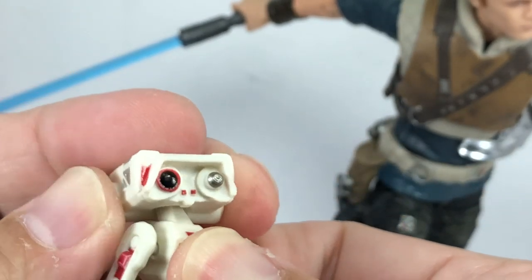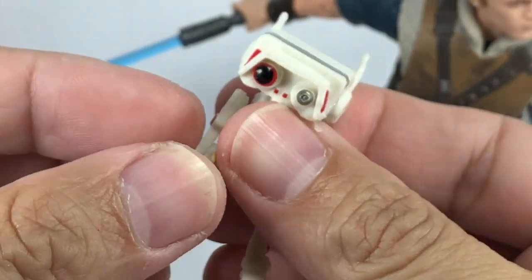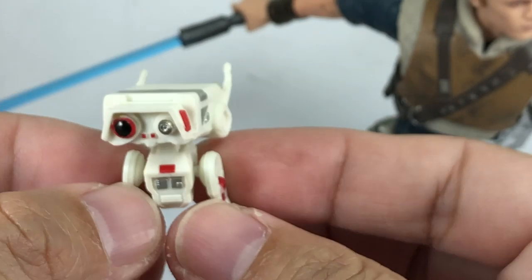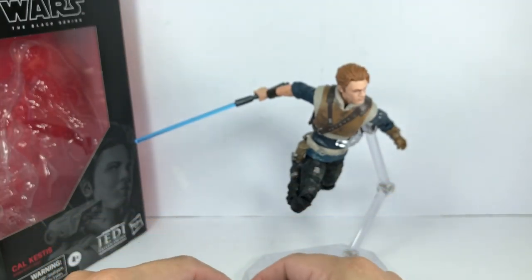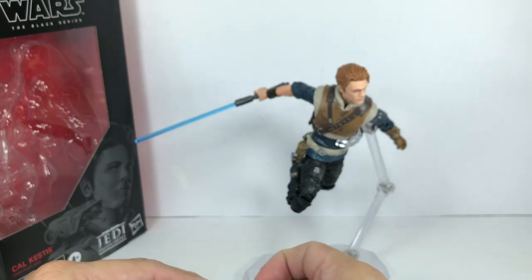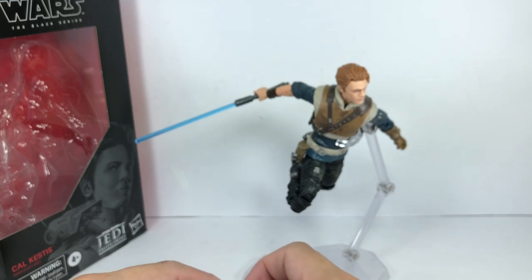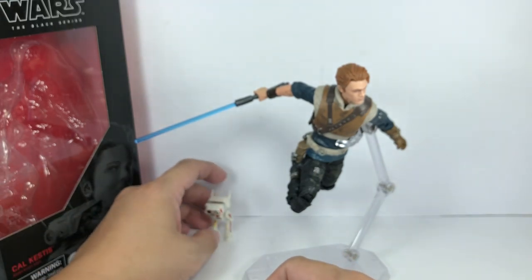The head is on a ball joint, shoulders or hips are on ball joints, and there's a hinge knee — that's about it. He does stand well. He doesn't cling on to his master very nicely; I just had him resting on the shoulder. But he does stand nicely and is great for display.